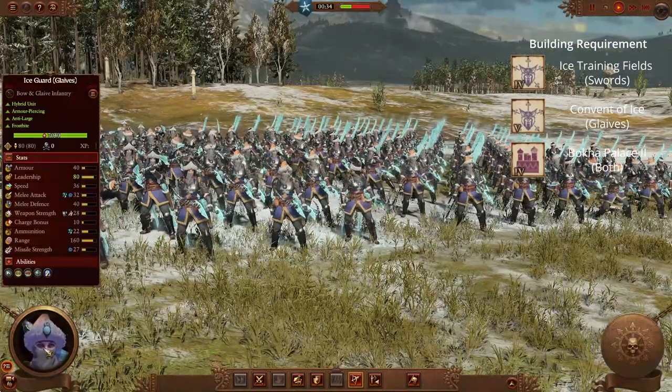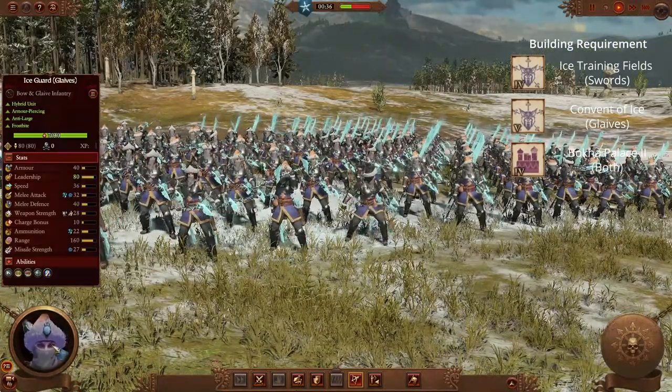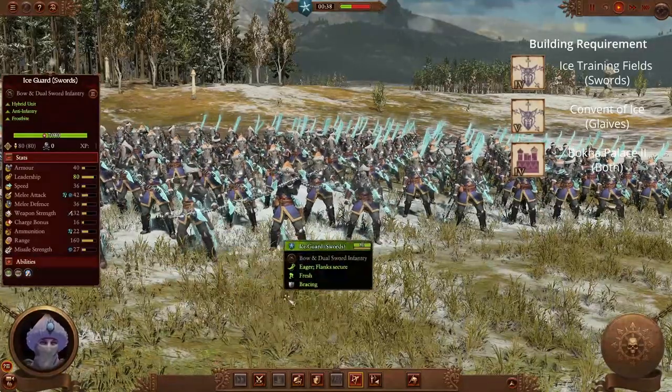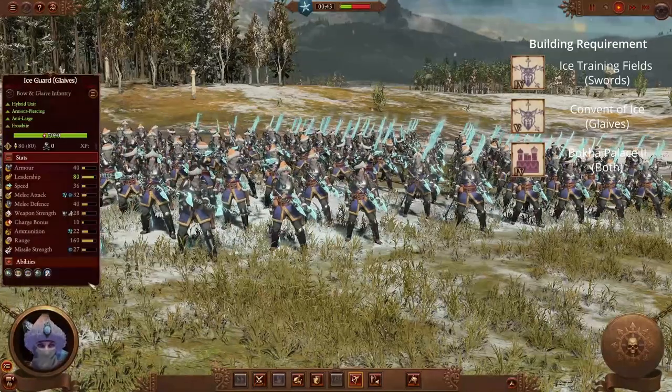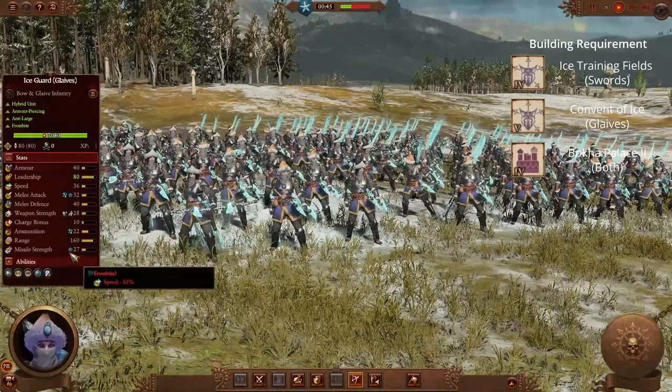Moving on to Kislev, we have the Ice Guard. This is a unit that comes with two variants: a sword variant and a glaive variant. This unit is a good all-rounder with a good missile attack, magical damage, and a slowing effect called Frostbite.